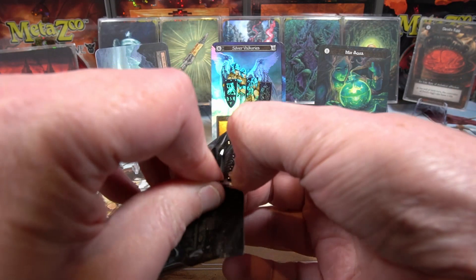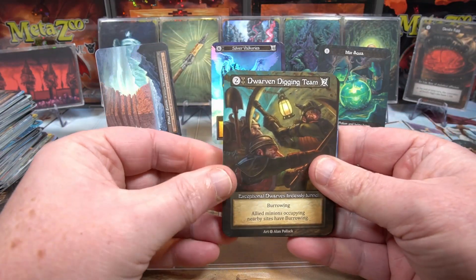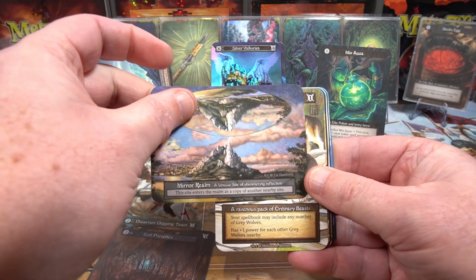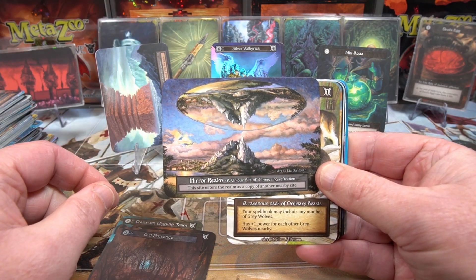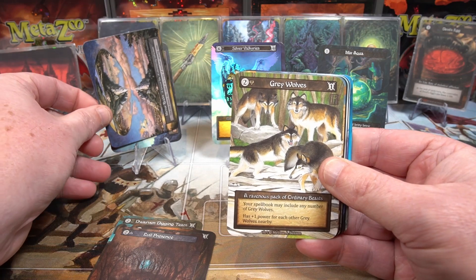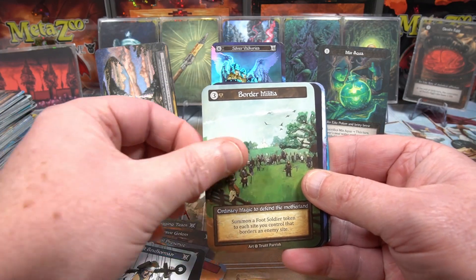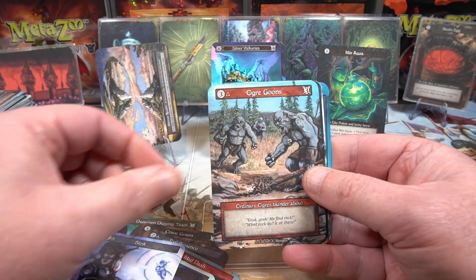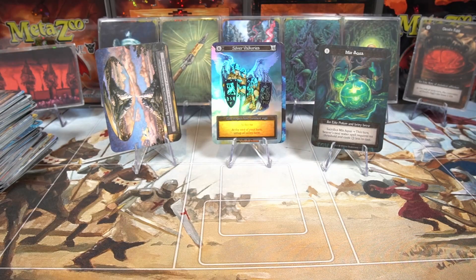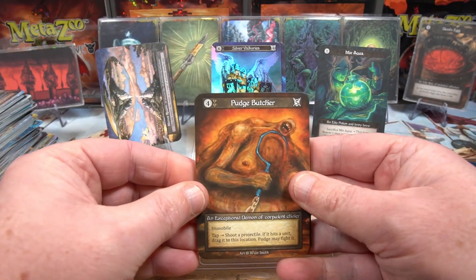Is that three foils in a row? Maybe we have a little clump of foils. Evil Presence. A Mirror Realm — not great that it's a site, because we now have four Unique sites, but it is a site we need, so we don't mind too much. We'll take cards we need. So we're off the foils and back to Uniques, but still nothing too big.